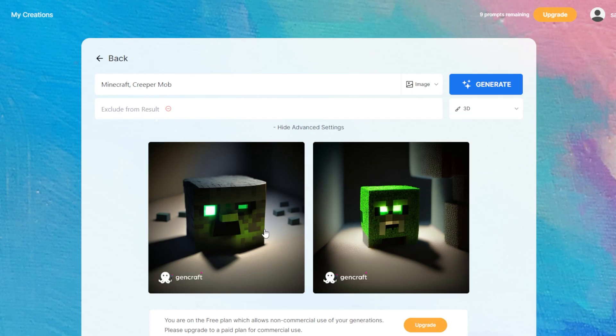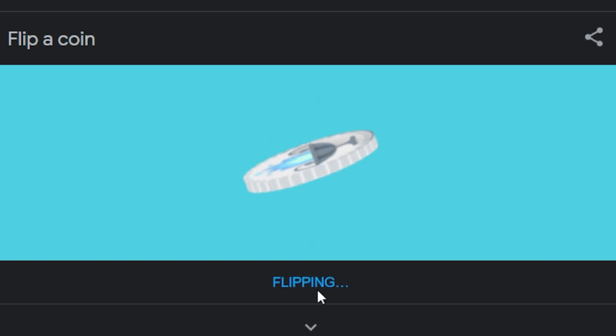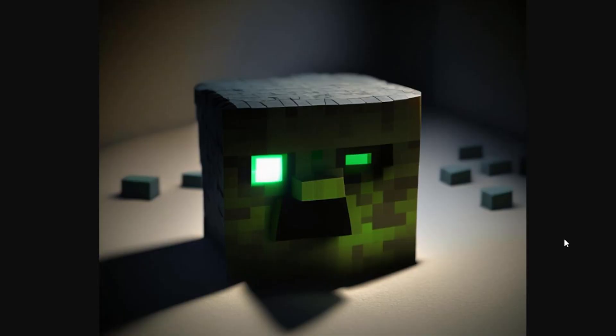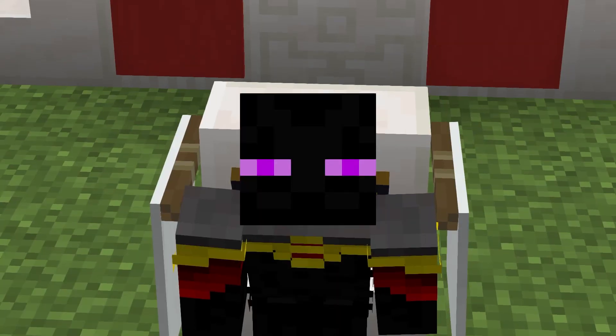Well, which one should we use now? I'm gonna flip a coin. If we get heads that means it's gonna be the first one; if we get tails that means it's gonna be the second one. Heads. So it's gonna be the first one. So this is our first mob — the creeper mob with his little mustache.